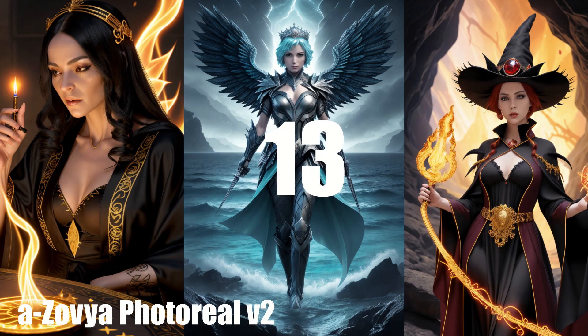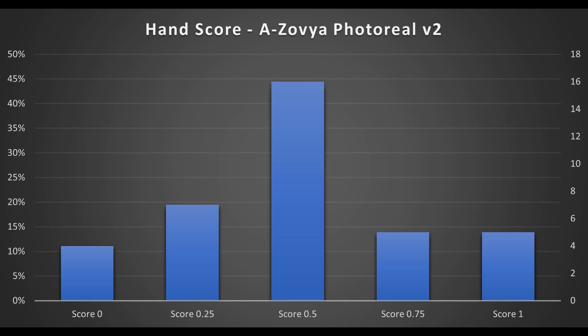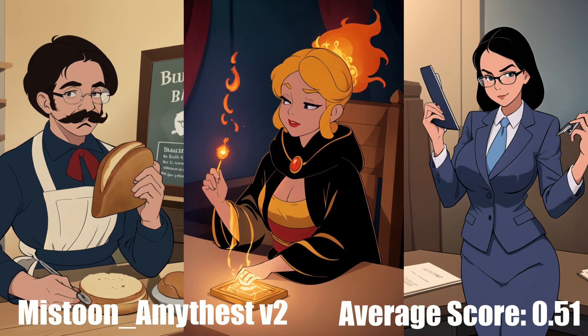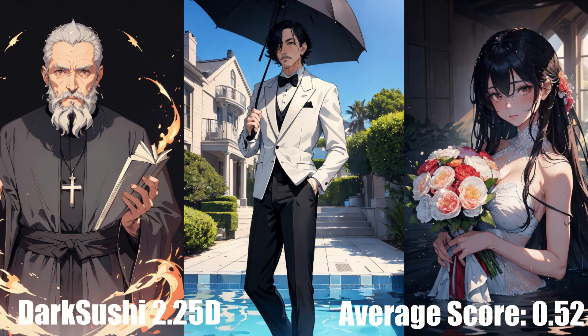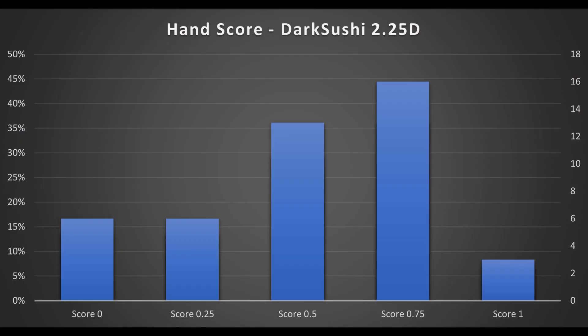In 13th place is Age Zavia Photoreal version 2 with an average score of 0.5 — a photorealistic model by the creator of Age Zavia RPG Artist Tools. It's okay, but I think we can do better. In 12th place is Mistoon Amethyst version 2 with an average score of 0.51, meant to imitate a pre-CGI Disney style, and it does a pretty decent job of it. However, this model spits out a lot of black images, and beware — it isn't nearly as squeaky clean as Disney animation would imply. In 11th place is DarkSushi 2.25D with an average score of 0.52, very solid among anime models and very close to OG DarkSushi Mix.